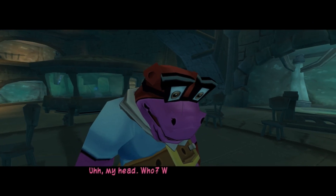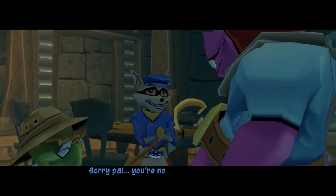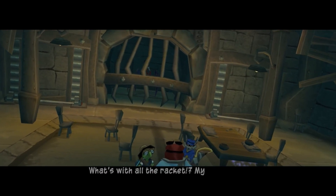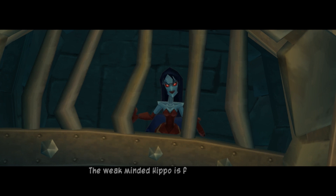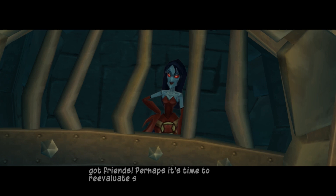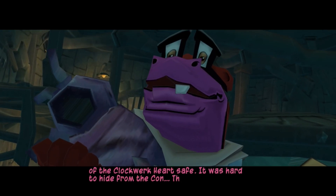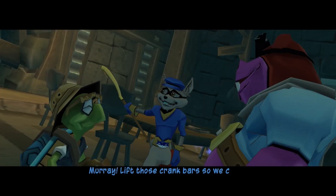My head. Is this heaven? Sorry, pal — you're no angel. Just take a few deep breaths and try to center your thoughts. What's with all the racket? My conscious mind is a wreck. The weak-minded hippo is free, and he's got friends. Perhaps it's time to reevaluate some life choices. I managed to keep this half of the clockwork heart safe. It was hard to hide from the Contessa! She's getting away! Hurry, lift those crank bars so we can chase after her.